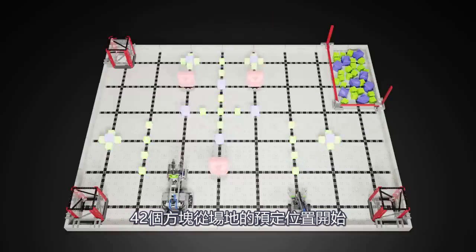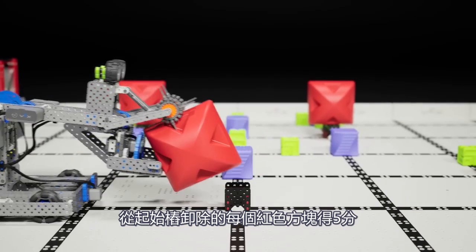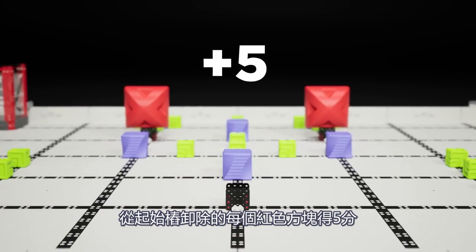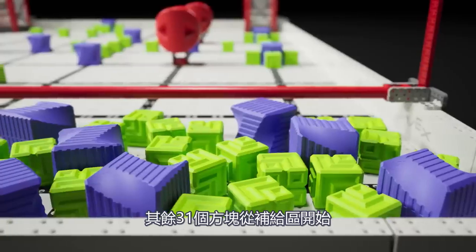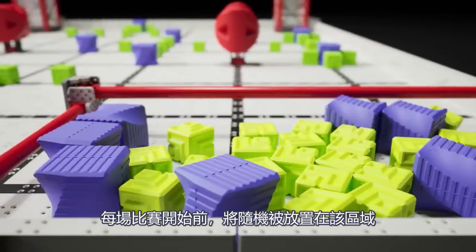42 blocks begin on the field in predetermined locations. Red blocks begin on top of starting pegs. Each red block removed from a starting peg is worth five points. The remaining 31 blocks begin in the supply zone, where they will be randomly placed before each match.